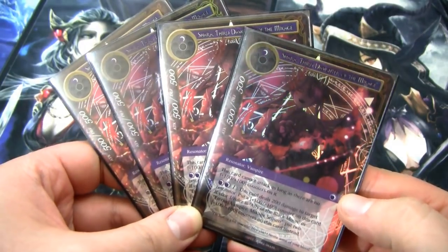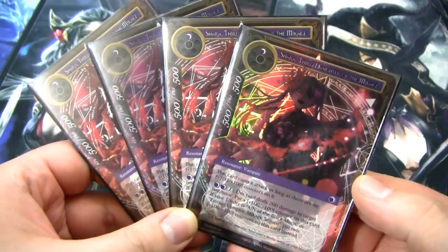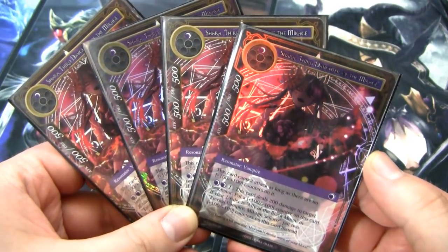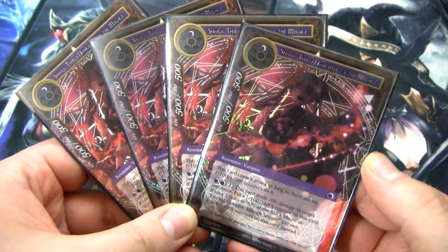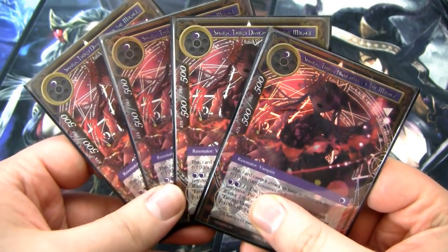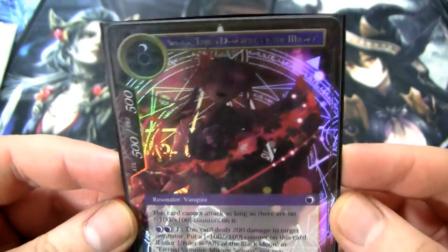First up for resonators, we have Shara, third daughter of the Makage. She is a 500/500 for one darkness and obviously she's a vampire — every resonator in this deck is a vampire. This card cannot attack as long as there are no plus 100/plus 100 counters on it. She has an activated ability of two darkness and one of any — she deals 200 damage to target resonator and then gets a plus 100/plus 100 counter. If your J-Ruler is Makage, you get two counters. She pumps herself up. This is just a really good one-drop with a really powerful aggro strategy, especially coupled with all the removal in the deck.